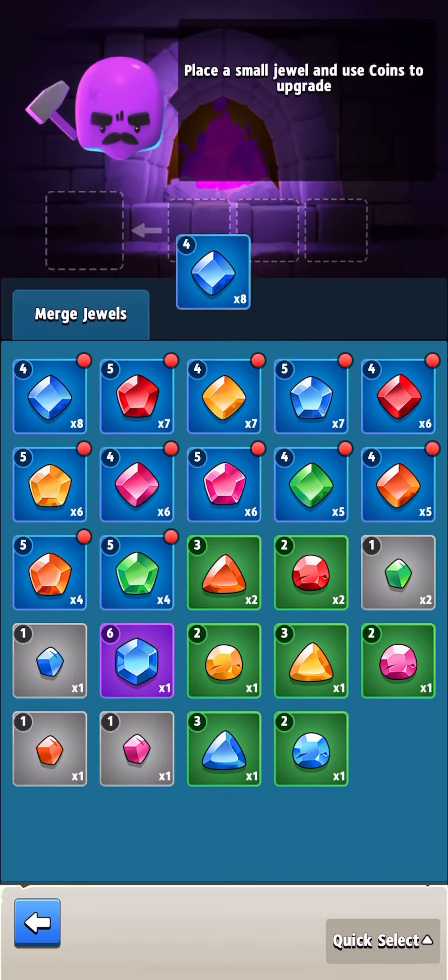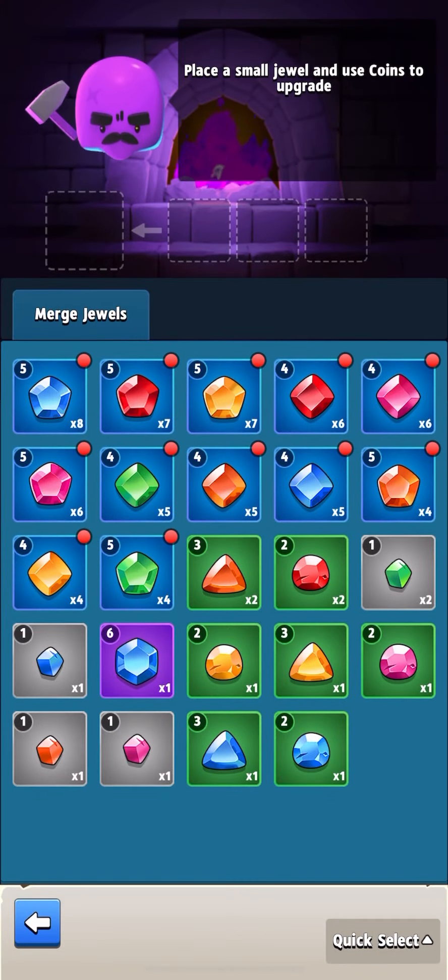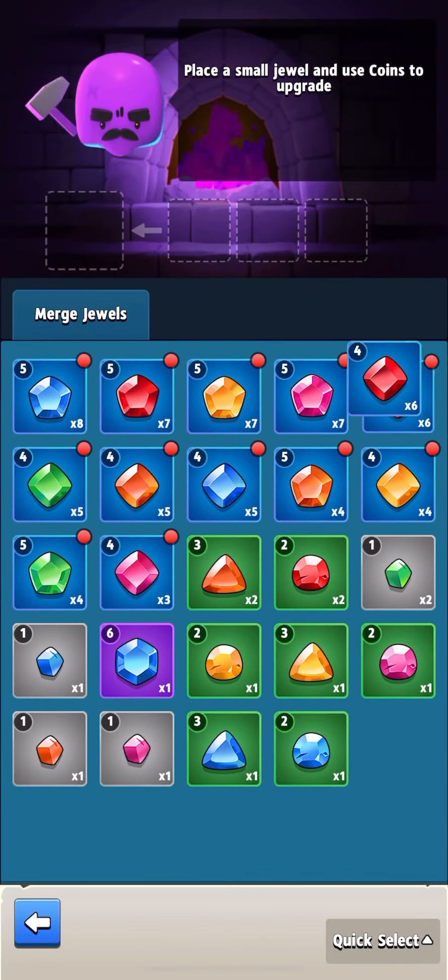The next option for getting gems is the new chest, where you have a chance to get level two and level three gems. Every 10 openings of this chest, you can get a level four gem.